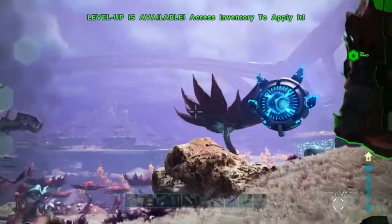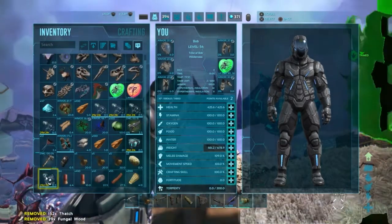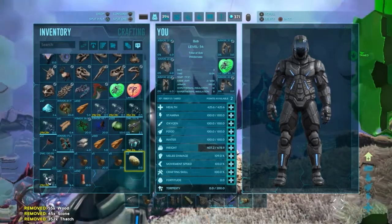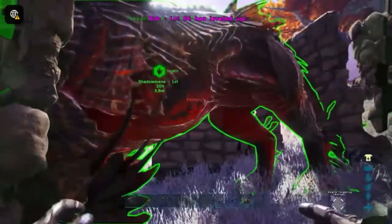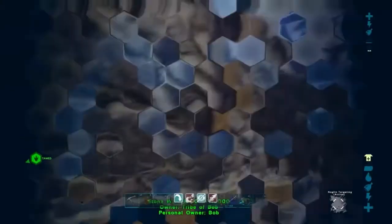I actually had to go back and get more fish, because — what do you know — it actually escaped. I approached it from the front and it teleported to me and escaped. Not good. But we tamed it with one fish left to spare. And so now we can show you the abilities of the Shadow Mane.